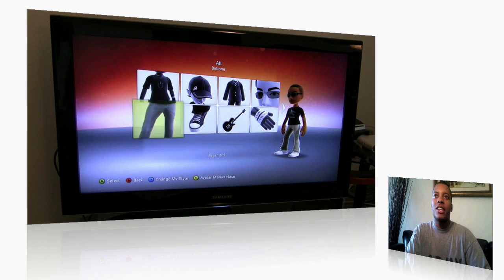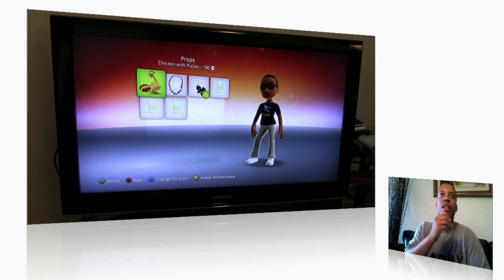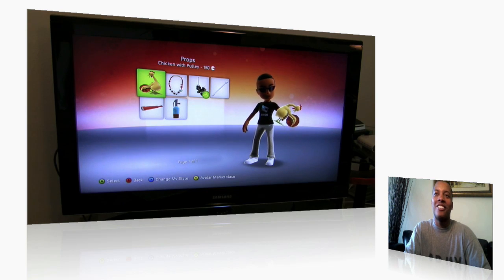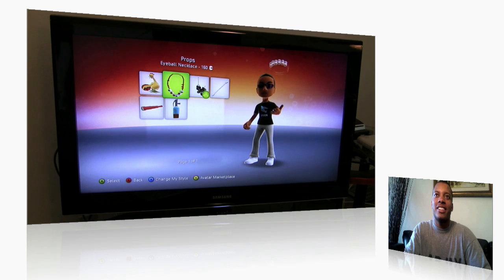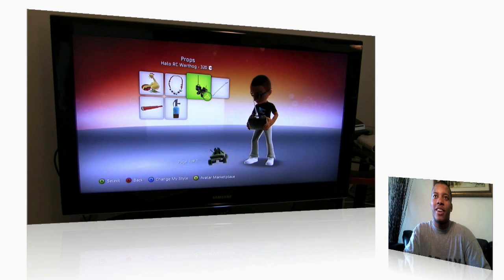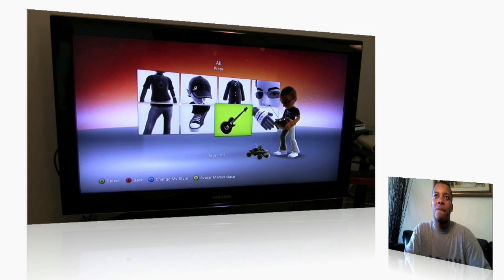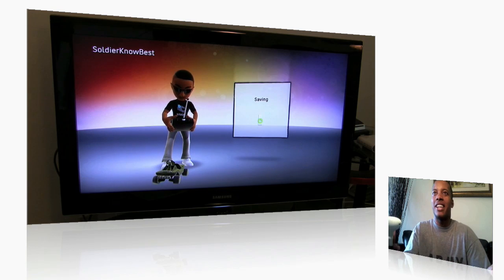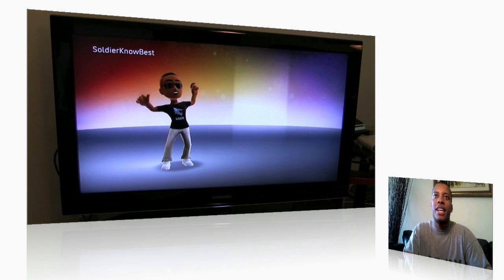Another big thing is you can actually have props now. So you can carry around this chicken with the wheel — you can actually see your avatar interacting with it. There's a little voodoo necklace, a little seltzer bottle (he doesn't spray it for some reason), and some other little things. I got this little Halo RC Warthog — kind of a little remote control Warthog — so now your avatar will be driving around with it. Those are pretty much the updates with the avatar, though there are some other minor things I'm not going to get into.